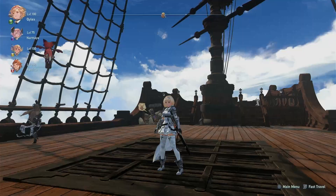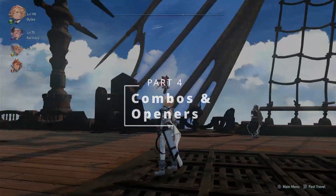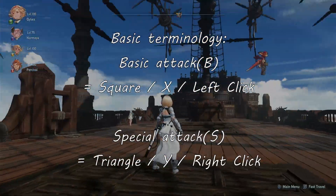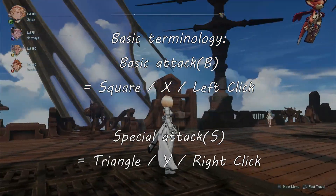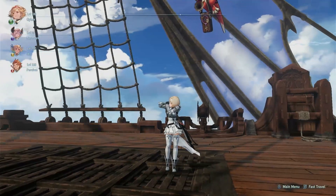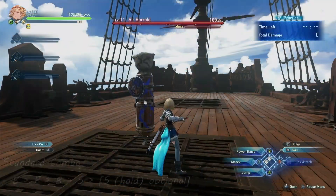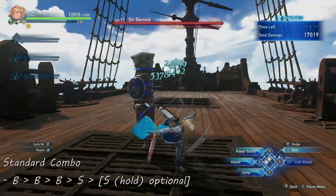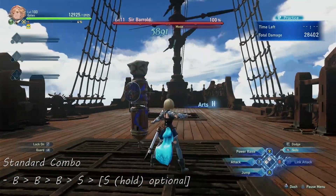Now that we are done with MC's skills, let's move to their combos and openers. In this part, I'll be referring to square or left click as basic attack, and triangle or right click as special attack. Doing combos with the MC is very versatile. The first combo is the standard combo for damage: triple basic attack followed by special attack. This is good when you want to deal solid damage while staying open for evasive maneuvers and repositioning.